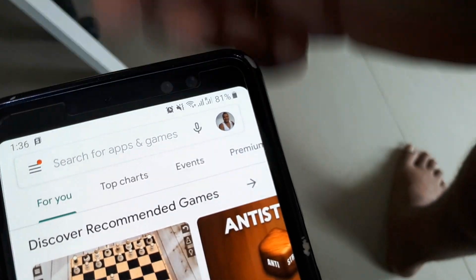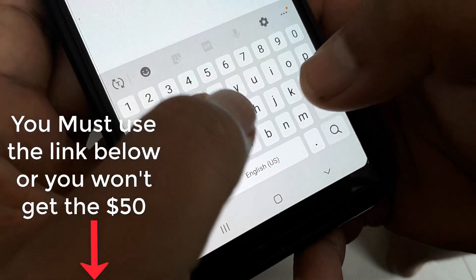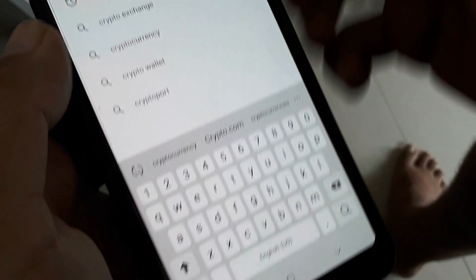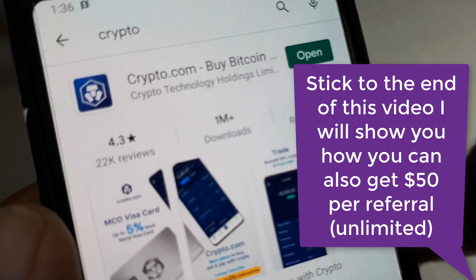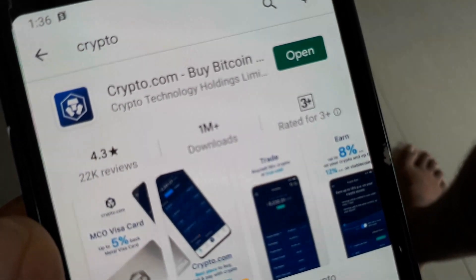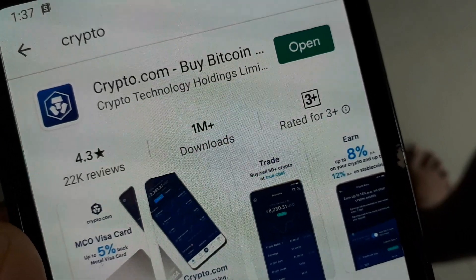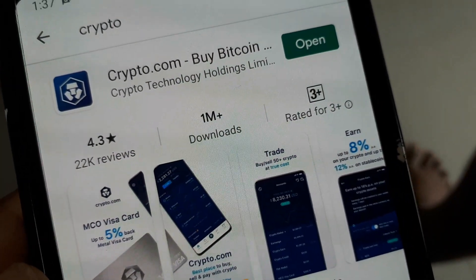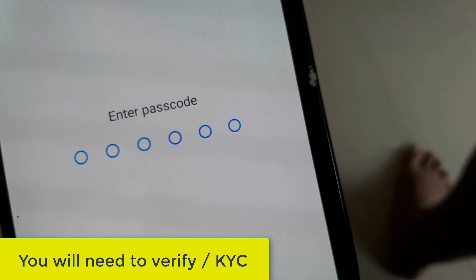So this is what it is — it's called crypto.com. If you click the link below and use my link, you're going to get $50, and I'll also get $50. So it's called crypto.com. I'm going to walk you through the instructions. Here it is — it's got 1 million downloads. I've already downloaded it so it won't say install again. Download this on your smartphone; I've got it on my Samsung Android.